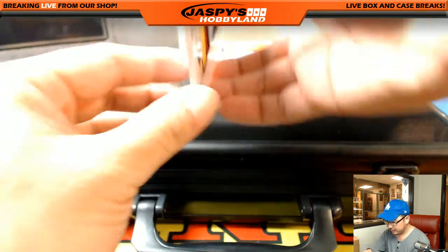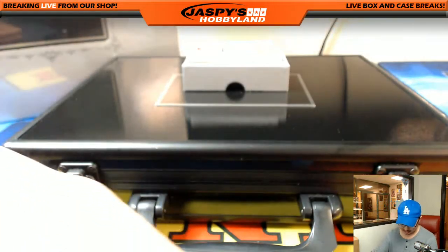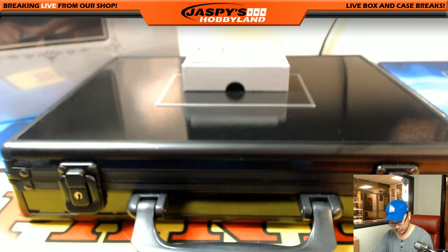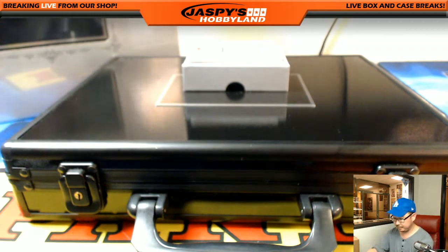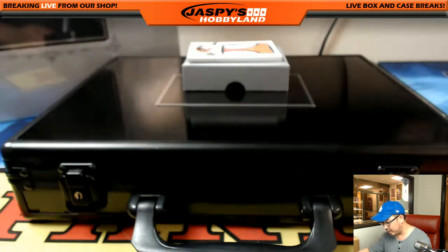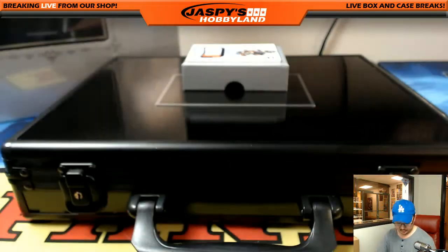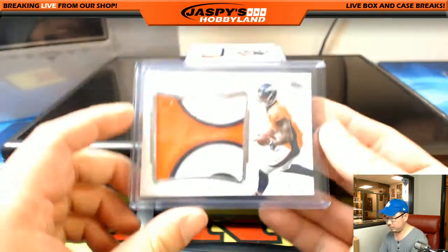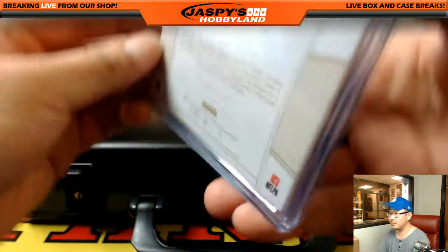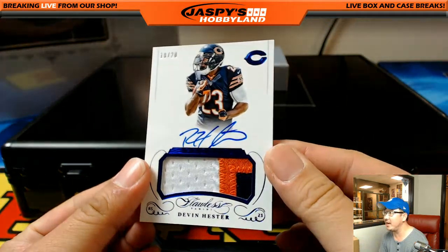We got 4/20 — Leonard Williams, dual relic — his SC gear and his Jets gear. Nice rookie dual relic. Leonard Williams goes to Aaron — that's Chunk. It's a nice dual relic. We've got Broncos colors coming up — it's Oppo Joe Mojo, 7 out of 20, Demarius Thomas. Demarius Thomas goes to Vin — nice low number, nice patch too. And we've got a bear coming up — it's Devin Hester, 18 out of 20, three color patch and autograph.